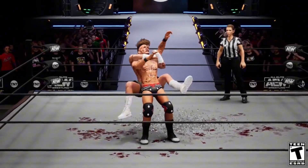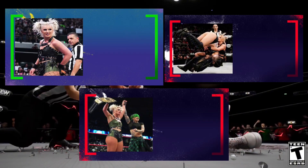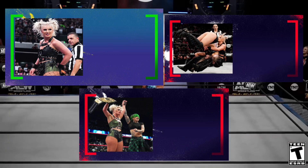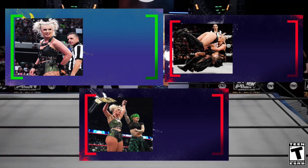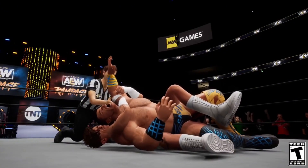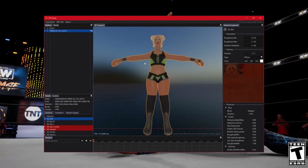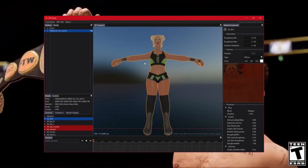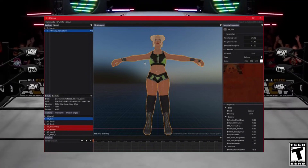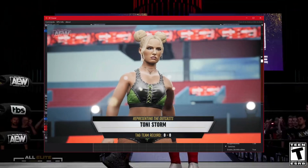That's not all when it comes to the leaks in AEW Fight Forever. On screen you can see three new loading screens featuring Toni Storm, so it seems like we will get something with Toni Storm in Season 2. We will be getting her character — as you can see here, this is an in-progress model of Toni Storm. Shout out to Lynch Reborn on Twitter, who found the official completed model of her in the files.